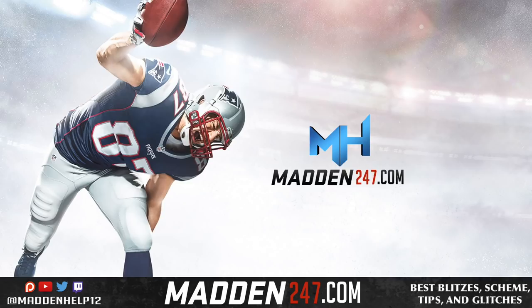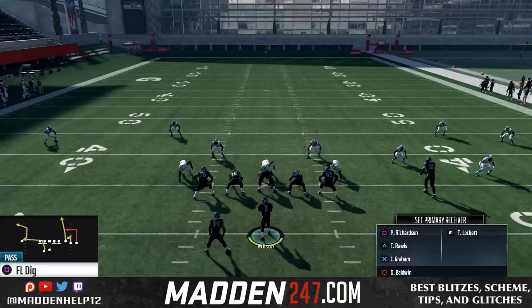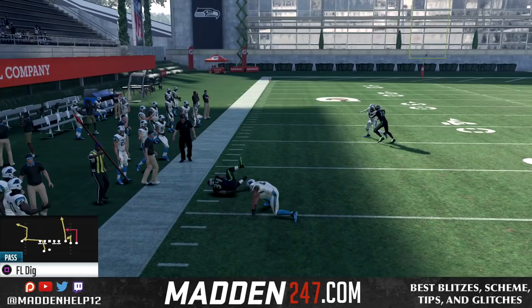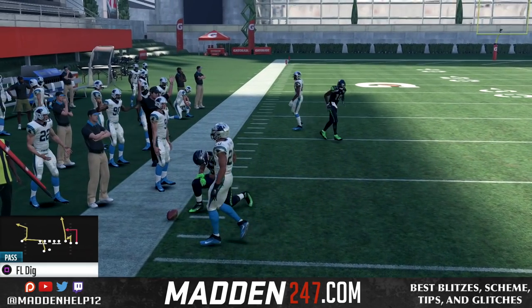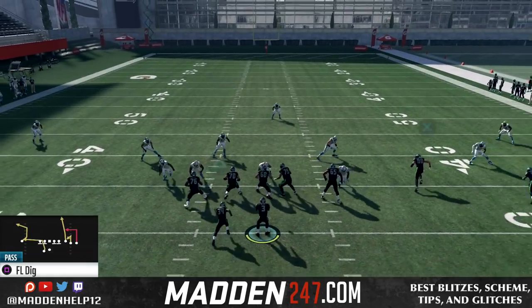What's up guys, we're here today to show you a money play out of the Gun Tray Open Offset. The play is really good, it's called the FL Dig. The setup you want to do is put that slot guy on an in route, but this play cannot be played man to man because of that running back route, the C route, and the dig route coming from the right.